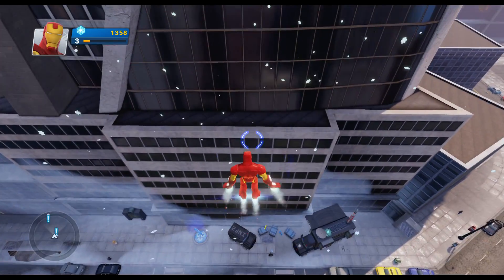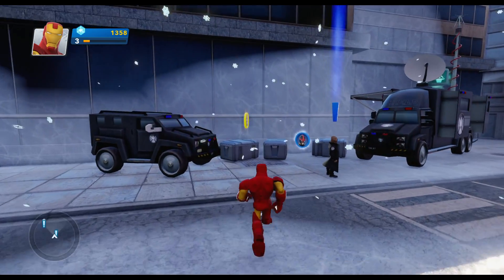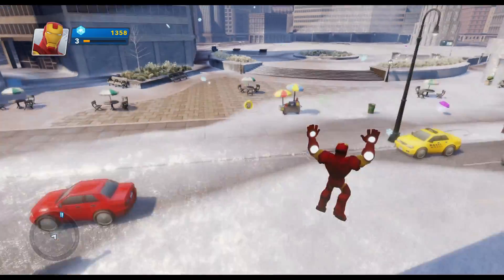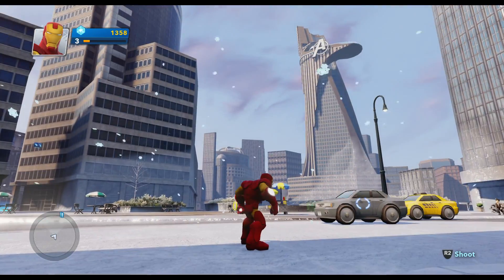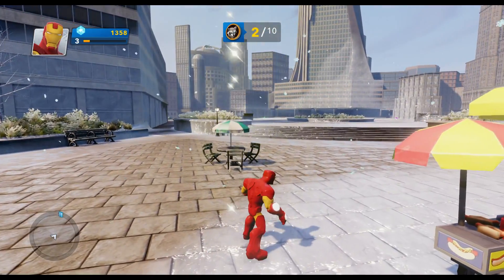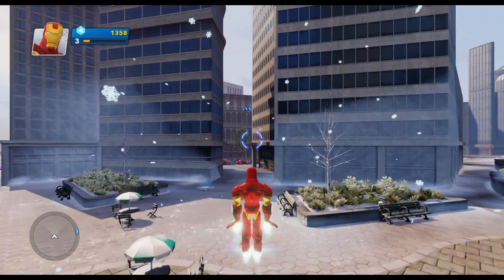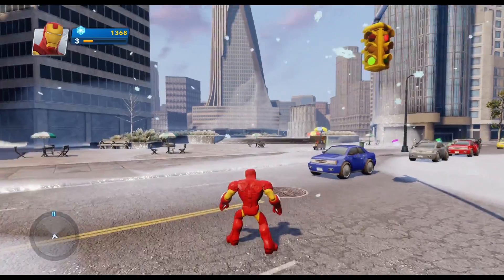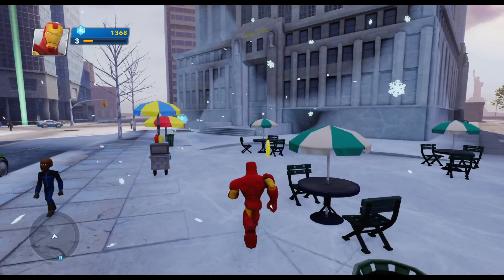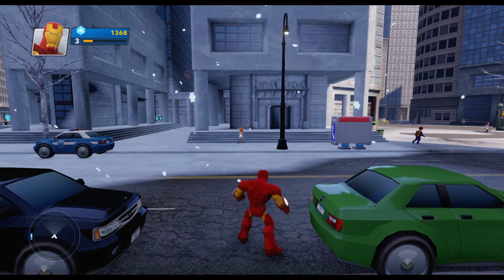The first one you'll see right on the back side of Stark Tower, and it's where you get the quest here from Nick Fury, standing right behind one. Right here in the front of Stark Tower, there's another one, so we're going to make that number two. Doesn't matter what order you get these in. And a little bit further back here on this street, you will see another Rocket Raccoon right in front of the Empire State Building. That's three out of ten.